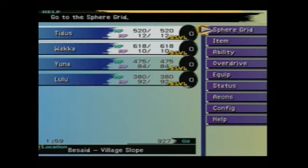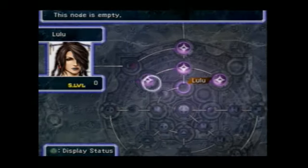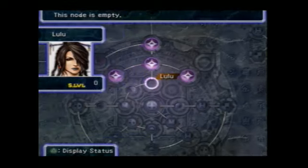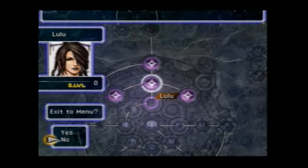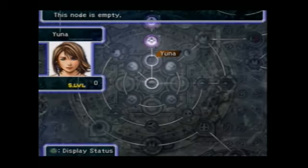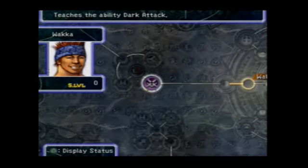Quick thing here: when you go into your menu, as you can see we've now got four party members — Wakka, Tidus, Yuna, and Lulu. They all start off with their basic stuff. Lulu is the black mage of the game, so she starts off with basic elemental spells. Yuna is the white mage slash summoner, so she starts off with white magic and a summon. And Wakka — well, Wakka's just Wakka.